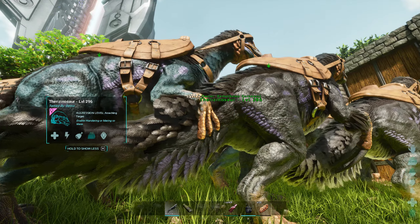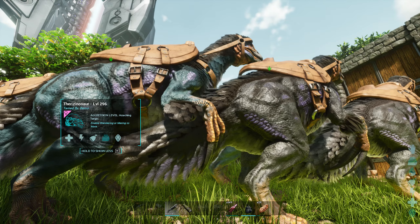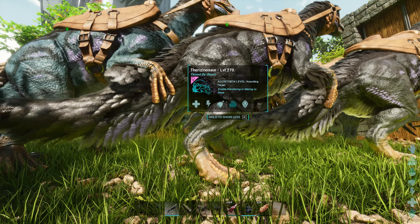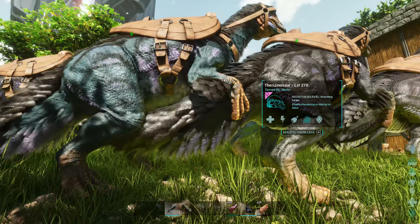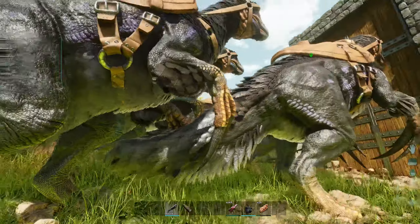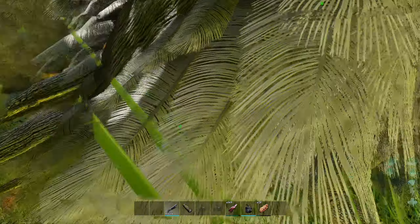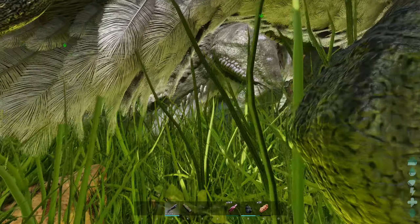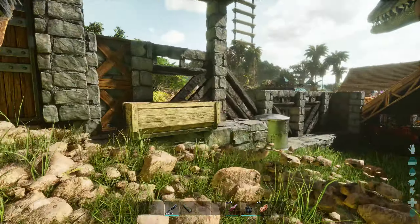So you can kind of see how the Theris are very close to each other right here. I couldn't do that with the mammoths — the hitbox seems a lot bigger on them. It wouldn't let me get them too close without pushing the other one away. I'm not too sure what was up with that, but we should have plenty of room on the platform for the Theris and the UTI. I got a lot of these guys to throw into cryos. Kind of excited, kind of nervous at the same time.